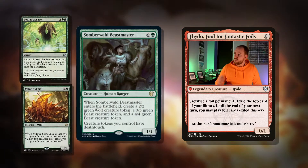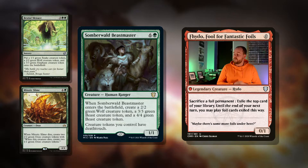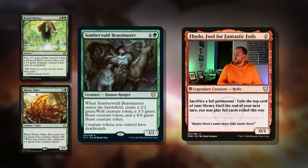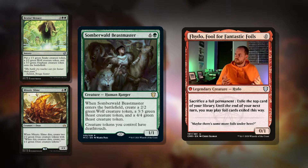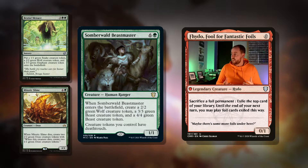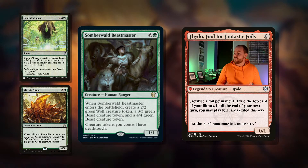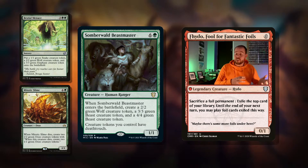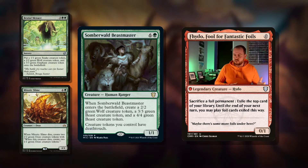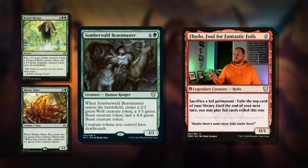Since we've got all these tokens, why don't we give them deathtouch with Somberwald Beastmaster? It's a seven mana 1/1 Human Ranger, very similar to Trostani Summoner. When it enters the battlefield, create a 2/2 green Wolf, a 3/3 Beast, and a 4/4 green Beast. Two different types of beasts — delicious flavours. This also gives creature tokens you control deathtouch, so another great card to flicker. Trostani Summoner gives them all different keywords, but these are just generic tokens — and they all have deathtouch, which is pretty goddamn good.